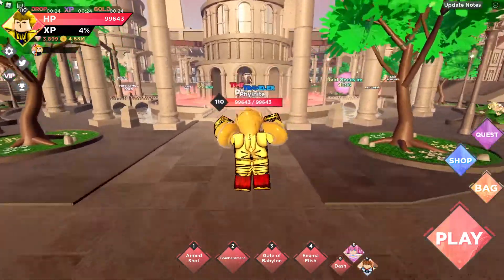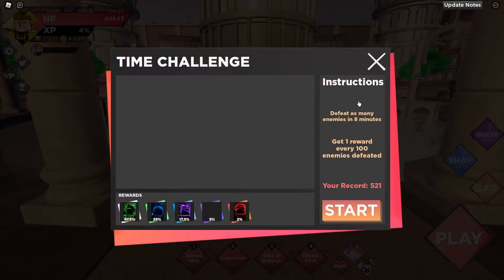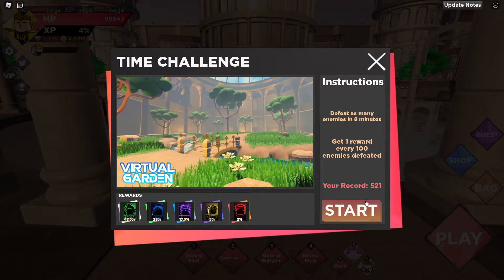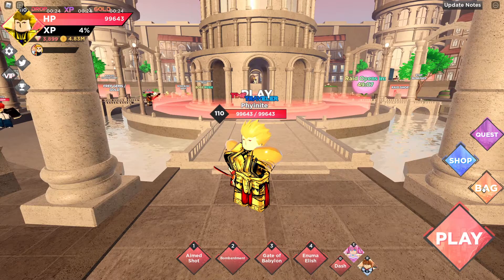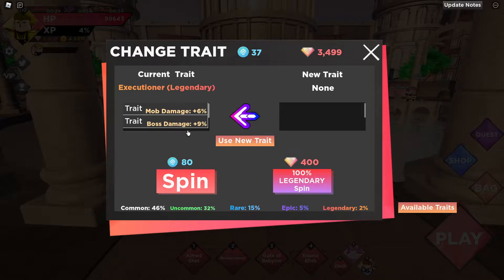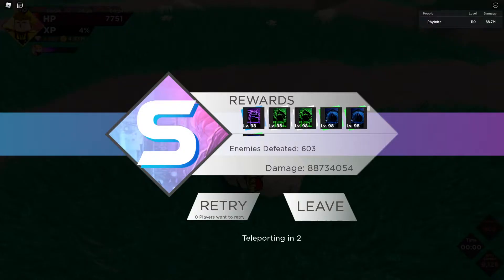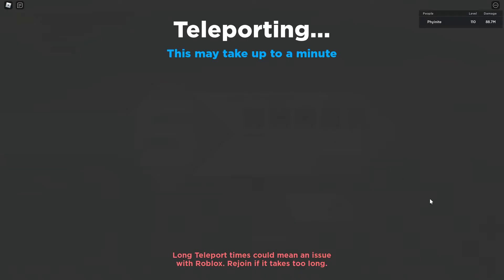We're also going to do a time challenge — we might as well test him out in every aspect of the game. Our record is 521. But first, we're going to go back and give him a perk — I'm going to legendary spin his trait. We get mob damage plus boss damage. We'll keep Executioner. I think we should get around 450, but if we get more than 500 that'll show how insane this guy really is.